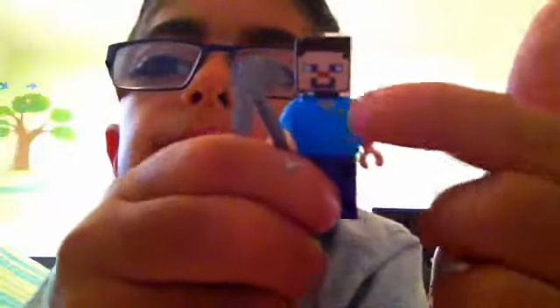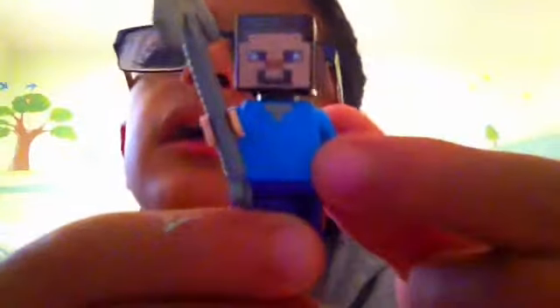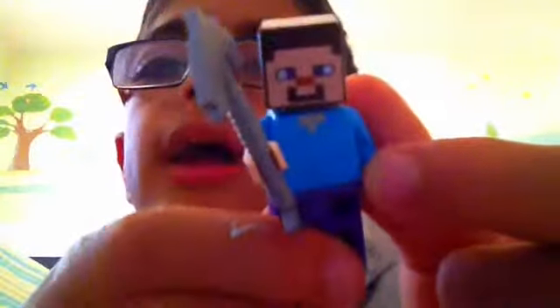We have Steve, like normal. You can move his hands around, move his feet around. He has a blue T-shirt. Instead of the green here, he has skin color, and purple here. He has a stone pickaxe, brown hair, blue and white eyes, and a beard. Let's look at the back — black cube head. And that's really it.